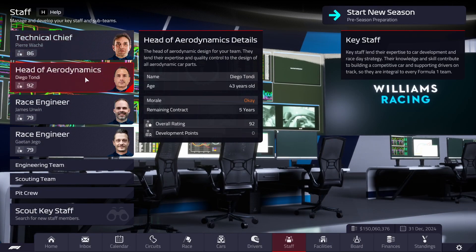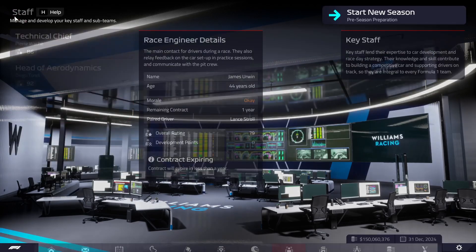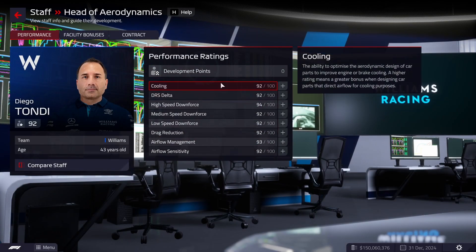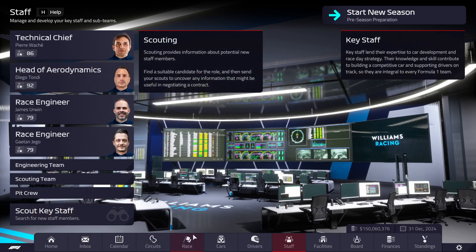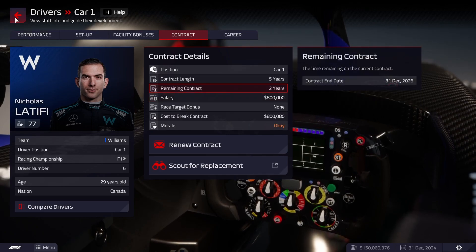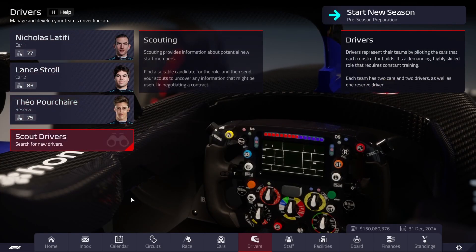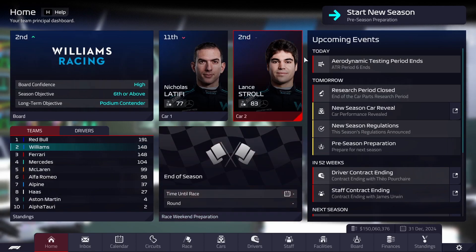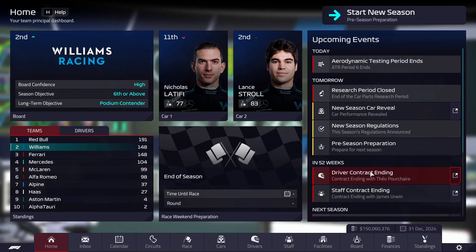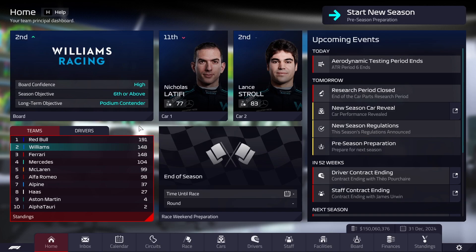Tandi acquired! So we now have a pretty killer staff: Pierre, Diego, and our two race engineers. The only real thing we care about in the race engineers is pit crew management, and it's in the 90s for basically both — very good. 92 across the board — this is going to boost our car quite a bit, which we're going to need. In terms of driving contracts: we pay Latifi 800k and Stroll three million, so 3.8 million for the drivers. Our drivers are paid less than either of our main staff. Stroll's contract is ending next season — that's fine though.